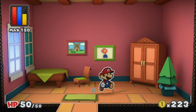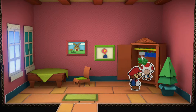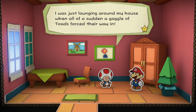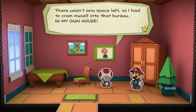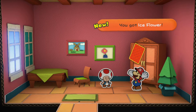Oh, I can go inside — nice. Hello? Anybody home? I'm just gonna smack your stuff. Oh, Mario — I was just lounging around my house when all of a sudden a gaggle of toads forced their way in. There wasn't any place left, so I had to cram myself inside that bureau. In my own house. Looks like they all left, though. Thanks for getting them out of here — here, take this.